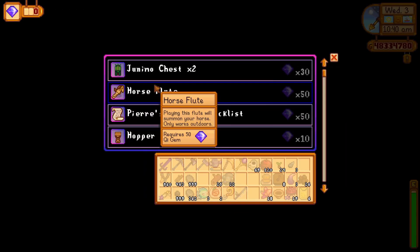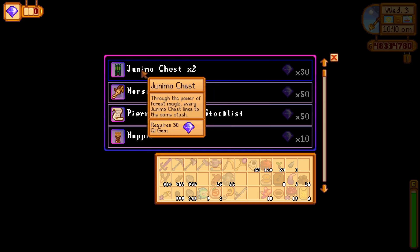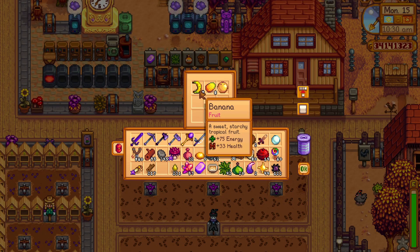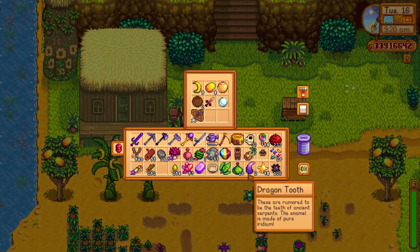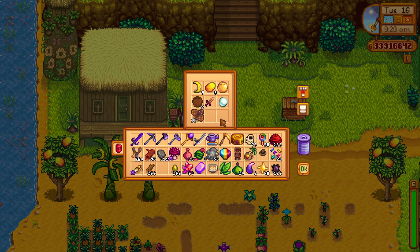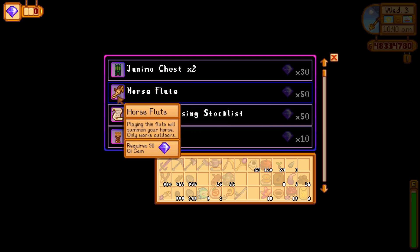As for the shop, he offers so many new things to buy that will help you in your playthroughs. For example, the Junimo chest, which allows you to get access to your items from two different locations. One can be on your farm while the other on Ginger Isle, but the only limiting factor is that it has only 9 slots.